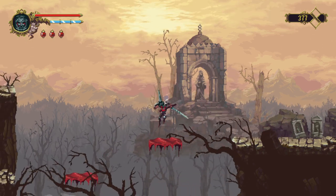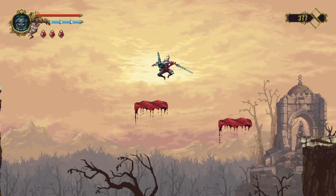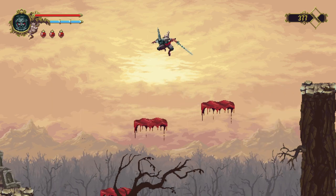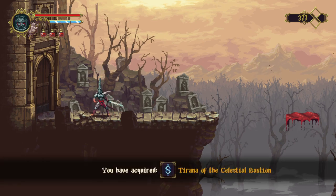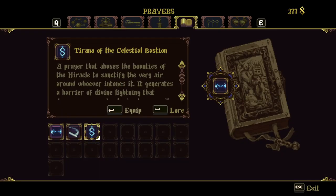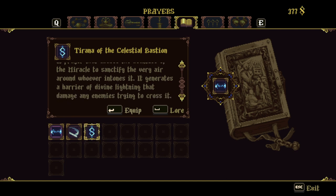That looks like an instant death pit - what could go wrong? Have faith, just keep going. Tirana of the Celestial Bastion - a new prayer. If I knew what a Tirana was I wouldn't have had to have been surprised by that, but I guess my vocabulary is lacking. It's one thing that this game has taught me. A prayer that abuses the bounties of the miracle to sanctify the very air around whoever intones it - it generates a barrier of divine lightning that damages any enemies trying to cross it. So this gives me a damaging aura or puts a field in place that damages enemies.